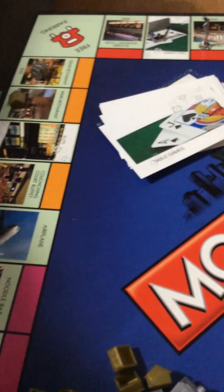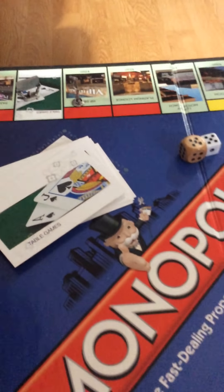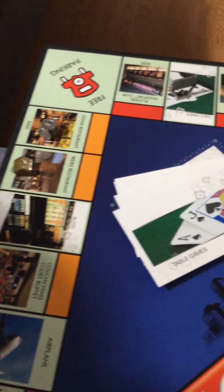Crunching Core Buffet. What's next? Slot machine. What's this one? Cedar Restaurant. Yeah. And free parking. Yeah, okay.